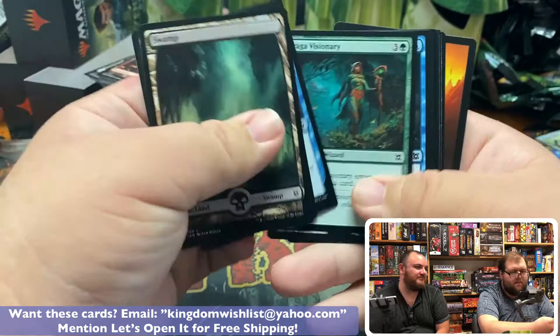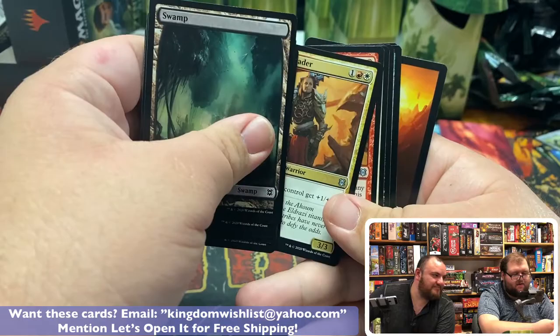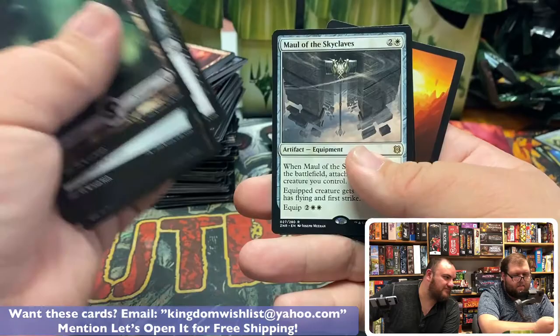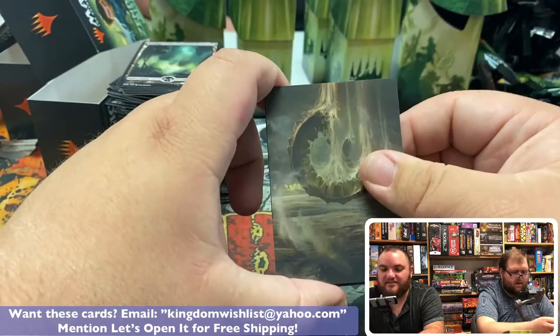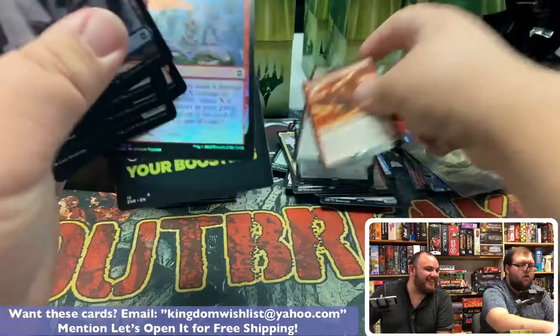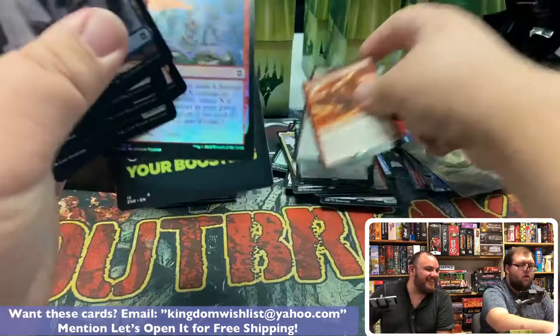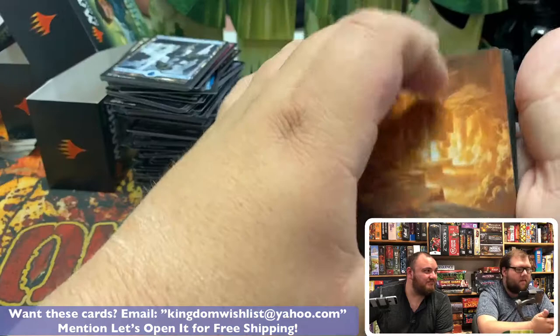I can see it on camera right away so I know where it is. It's cool to know that you have a Mythic, and then you get a little bit of the color, and then you can reveal the whole card. It just seems like it's easier to flip through them quick. People bring in cards for me to buy — first thing I do is flip them upside down. It kind of resembles — it's like trying to put socks on with one hand.